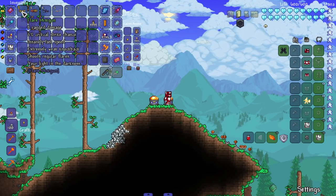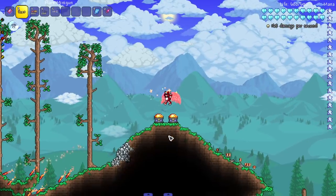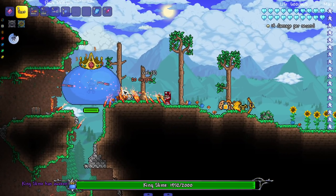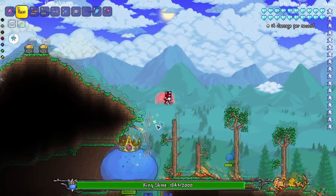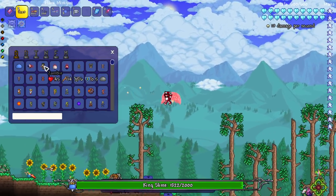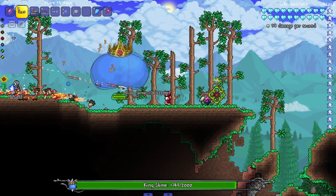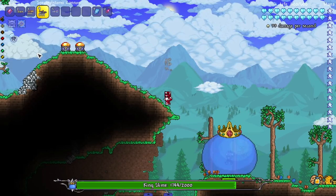On to the other mods — let's grab everything. Starting with the Flare Minigun, 'your light in the darkness' — shoots regular flares, I don't think this one requires ammo, and it doesn't make noise, which I guess is kind of cool. I don't think it's gonna do too much damage — this is like 100% a joke weapon, equivalent to the water gun. Imagine someone making an actual water gun class with water pressure mechanics and all kinds of details — who's gonna do it?